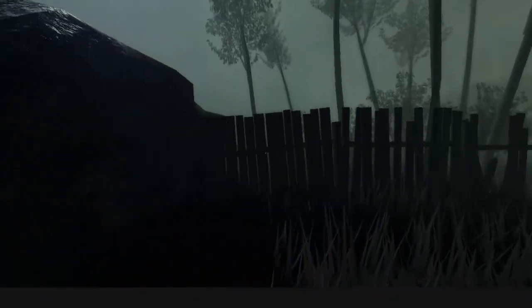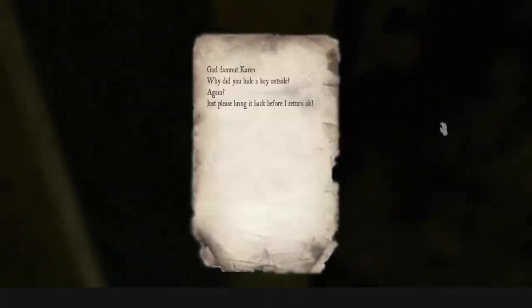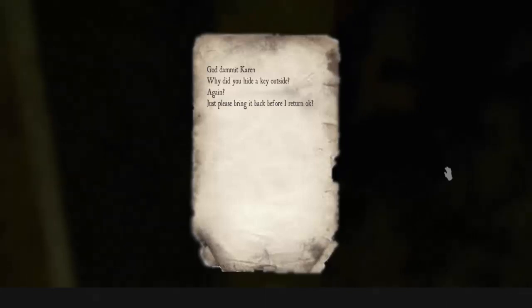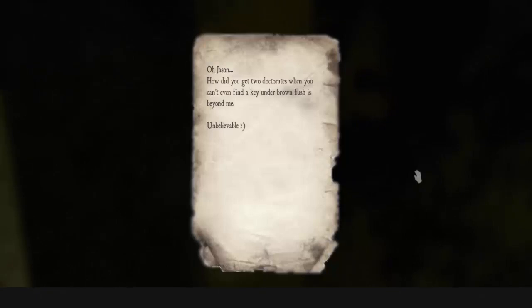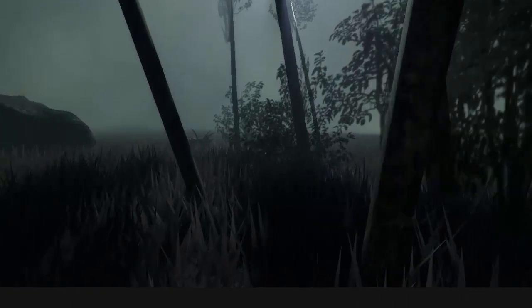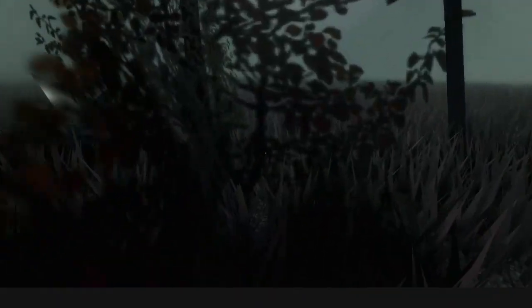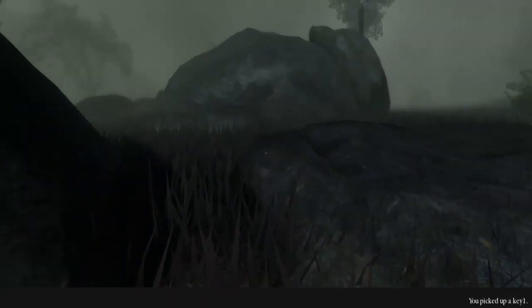Got some fences here. Oh, is this it — the underground facility? There's a note: 'Damn it Karen, why did you hide the key outside again? Just please bring it back before I return, okay?' And then: 'Oh Jason, how did you get two doctorates when you can't even find a key under a brown bush? It's beyond me. Unbelievable.' Okay, so there's a brown bush and a key under it — we need to find it. Is this the brown bush? No. Oh — found it! Key 1.